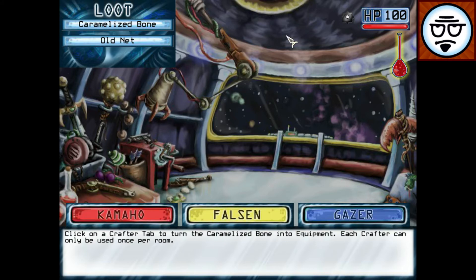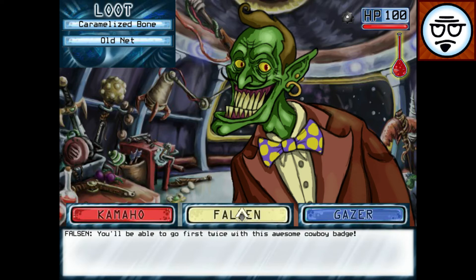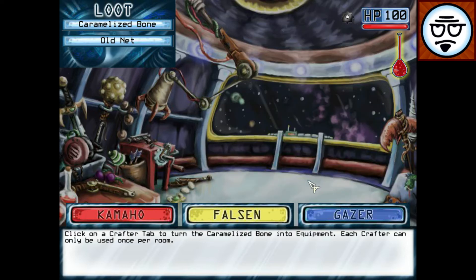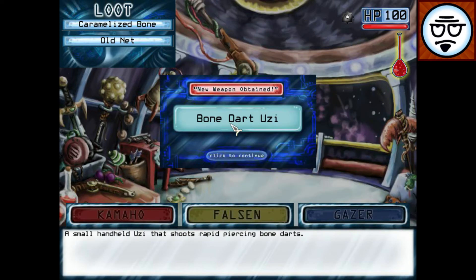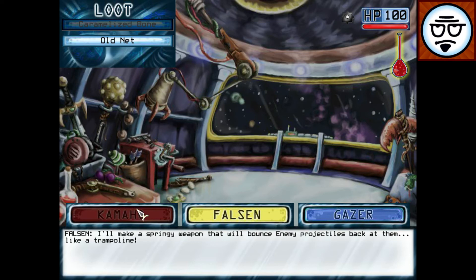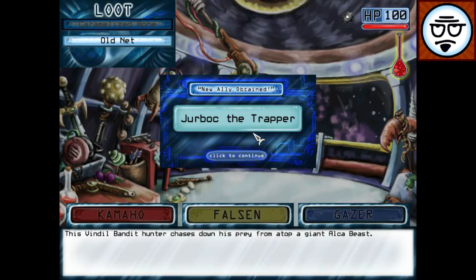Craft a caramelized bone — you have options. I can go to Kamaho and he'll make a weapon. I can go to Falzon and he'll make an item. I can go to Gazer and he'll make an ally. The amber sludge has a strange kinetic property — I could use it in conjunction with bone fragments to make a gun. Falson says you'll be able to go first twice with this awesome cowboy badge. Gazer holds his arms out like a zombie because Gazer can't talk. I like the gun — the bone dart Uzi. Old net: Kamaho can't make anything out of it. Falson can make a springy weapon that will bounce enemy projectiles back at them like a trampoline. Gazer will make Jerbok the trapper.